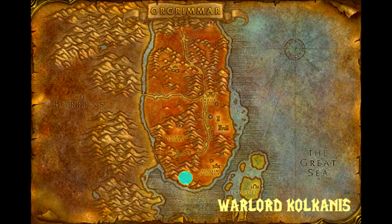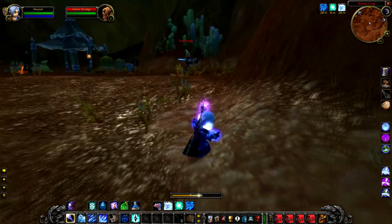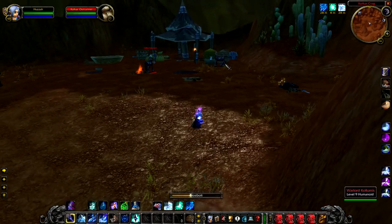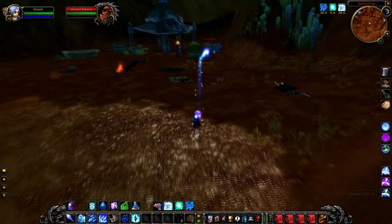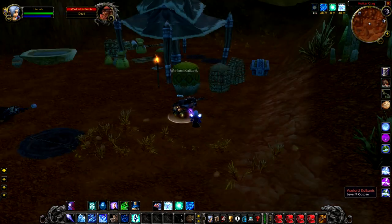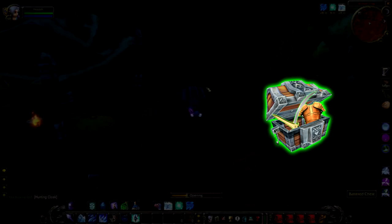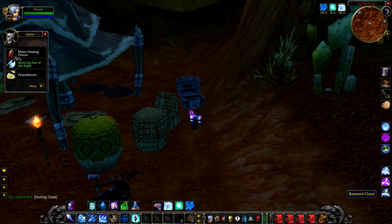Warlord Kulkarnis is a level 9 centaur that hangs about in Kulkarn Krag. The area is very popular with new players, primarily because of its close proximity to Sen'jin Village. One of the first quests you get coming out of the starting area sends you to collect maps in Kulkarn Krag, so don't be surprised if this guy is already dead. However, he's pretty good — he has a slightly increased chance to drop greens, no special spells, and there's a chest nearby.